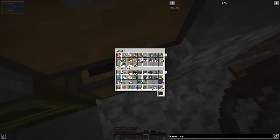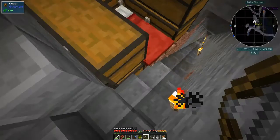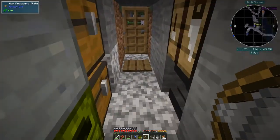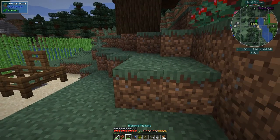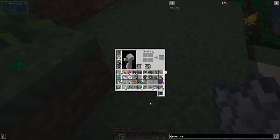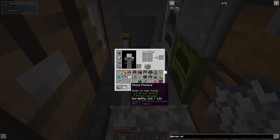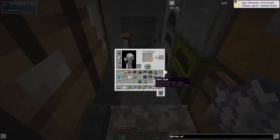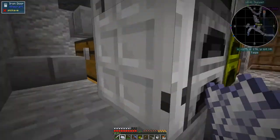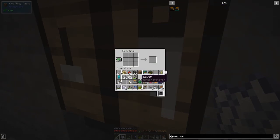We put the rose down and use some bone meal to get definitely enough red dye. I've got some bone meal somewhere - let's make some more bone meal. Right-click the rose with bone meal and get another one. With those roses we make two red dye, take the yellow dye, make two yellow dye, then combine those two together to get two orange dye.